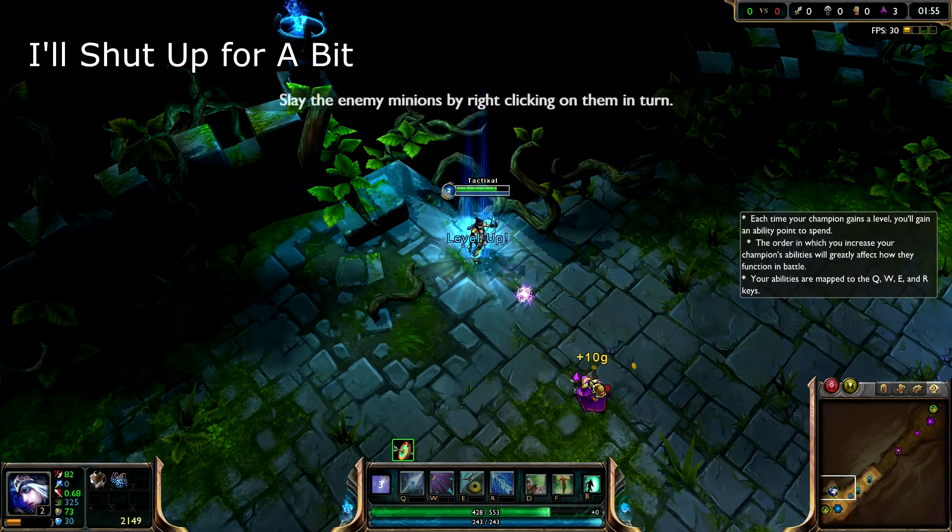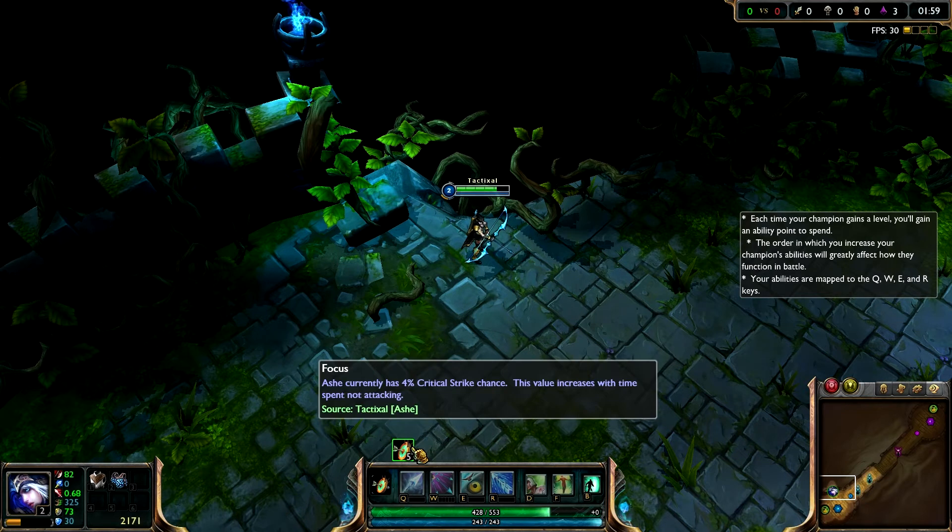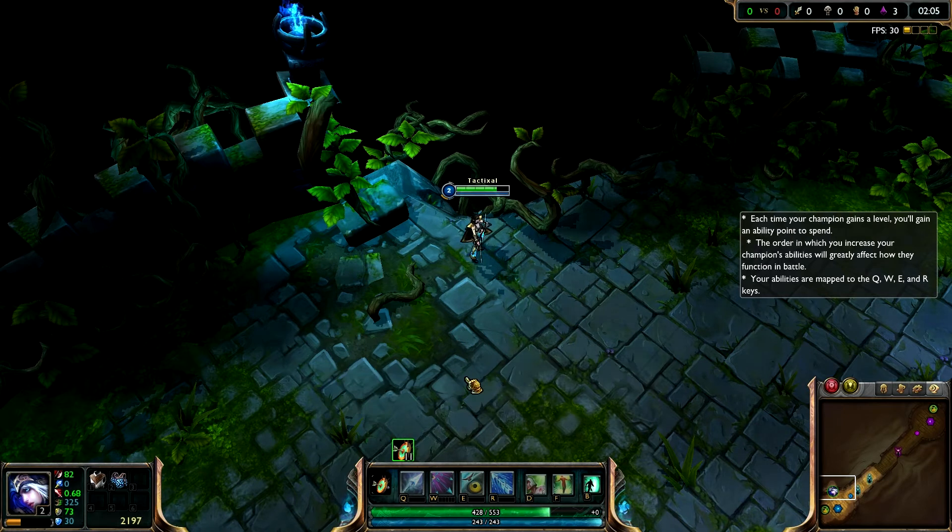Your Champion has leveled up. Each time your Champion destroys an enemy unit or structure, you will gain experience. This is tracked in your experience bar. Additional levels allow your Champion to improve their abilities.